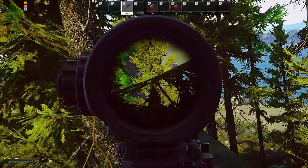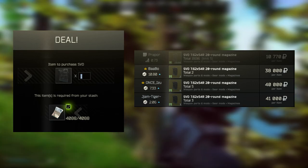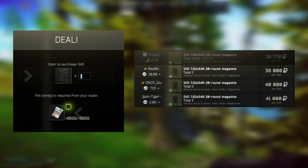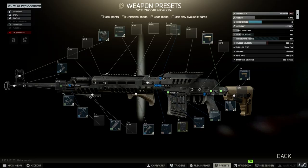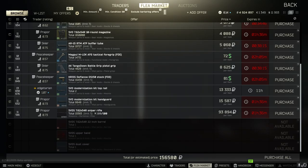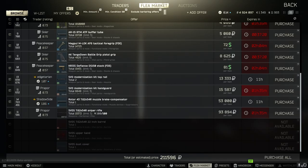The biggest downside to an SVD is its low ergo and small mags — it makes fighting close range difficult. ADS speed is really slow, so you're forced to point-fire, but if you point-fire and spray, your 10-round mags makes it difficult to take out more than one target. You could go for 20-rounders, but you have to sell your liver if you don't have Peacekeeper 4. Here's the build and cost, which is pretty expensive compared to previous builds. Adding a suppressor kills ergo and increases cost even more, so it's up to you how you want to play.